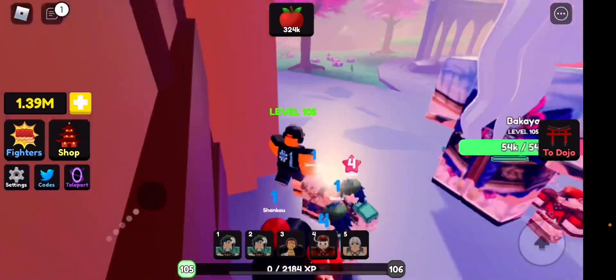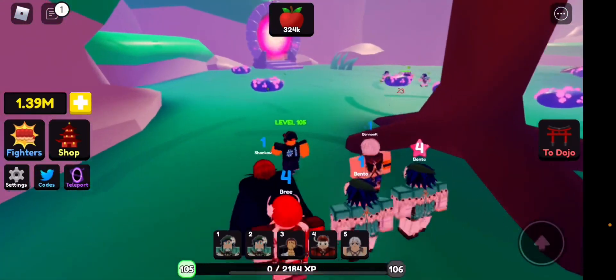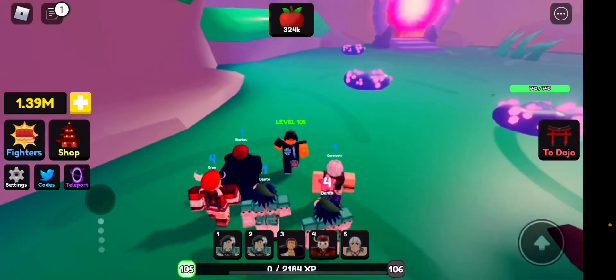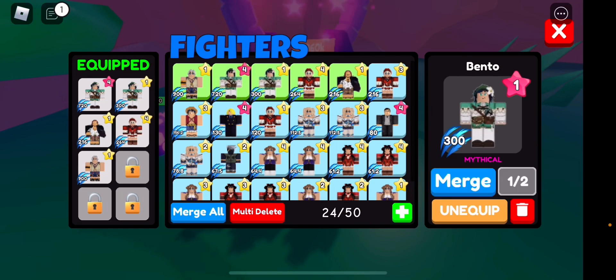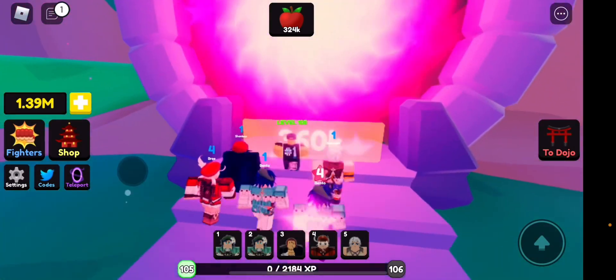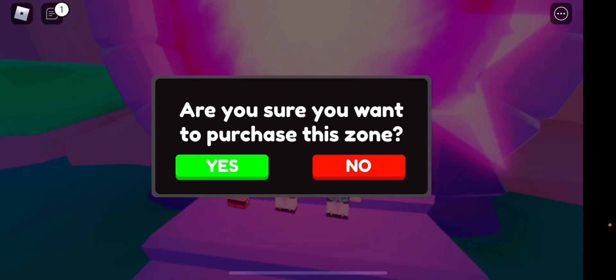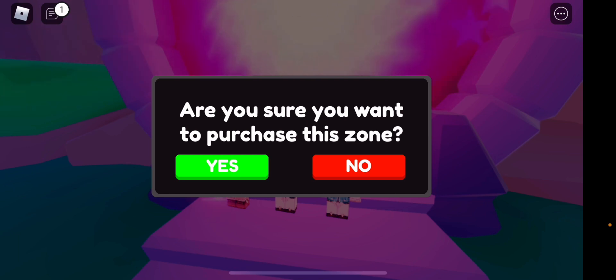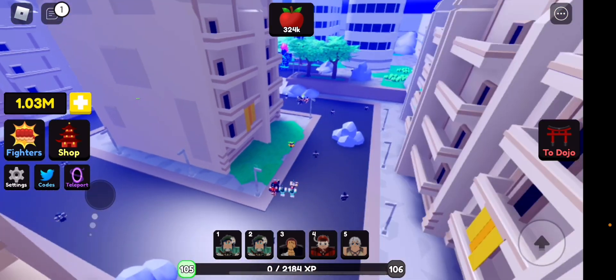Let me show you my team. I've got a bunch of mythics and legendaries — not too bad. Make sure to subscribe because I'm going to be doing huge egg openings, showing mythicals and legendaries. I literally spent Robux for your entertainment. We're going to purchase the springer for 60,000 — hopefully we can afford it — and head to YZ City.